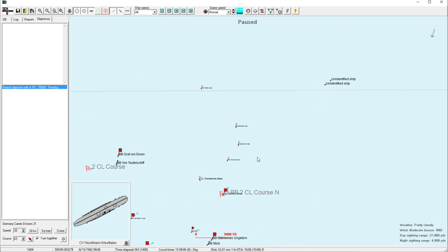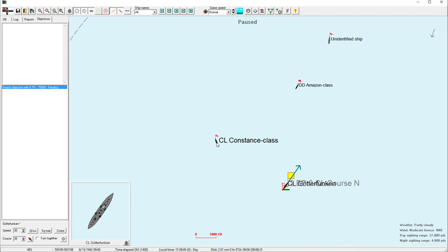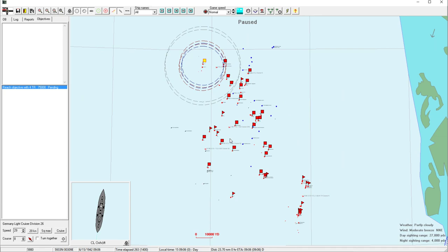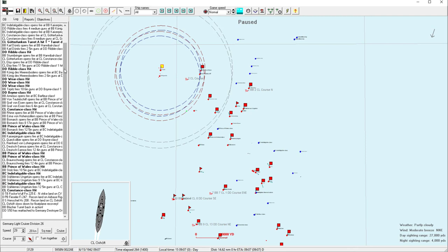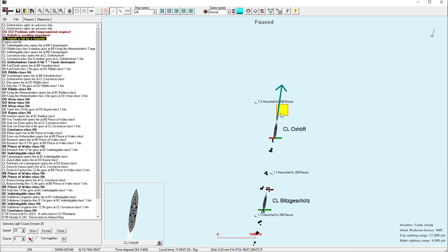Anyway, we have these two unidentified ships, which was the cliffhanger we ended on. This Constance is probably in bad shape. I think we're okay to advance a minute — I don't think anything is going to happen in a minute that's going to be devastating. Of course, we'll find out. A lot of stuff is happening.